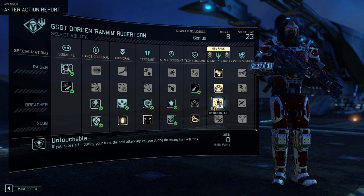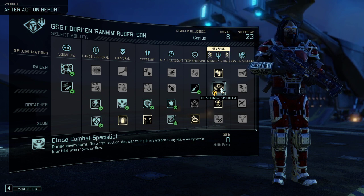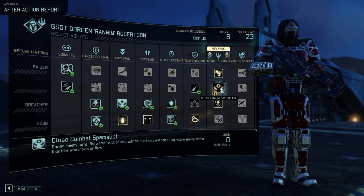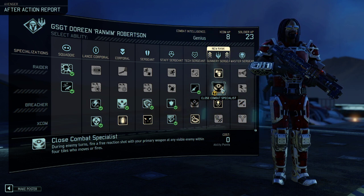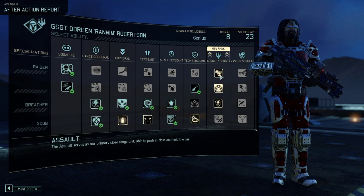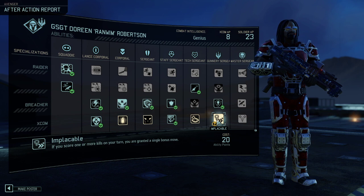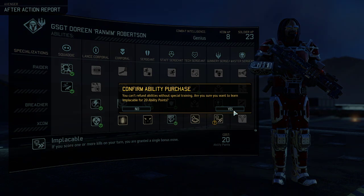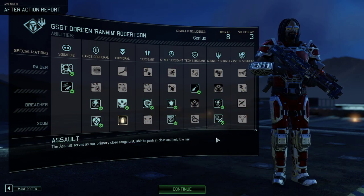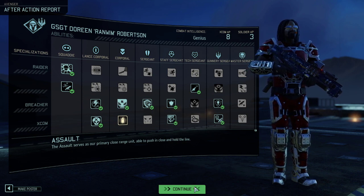I love Untouchable — I'm 99% going to take that one. That is a good ability generally speaking. So is Bring It On, but Untouchable is just too good. Together with Implaceable it's even better — Untouchable and Implaceable is just a combination you have to love. It is phenomenal.